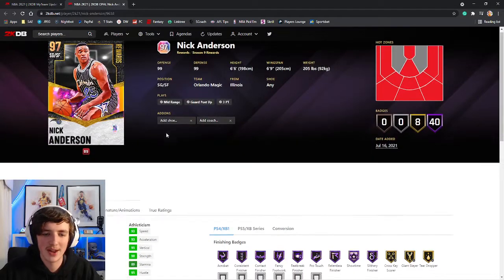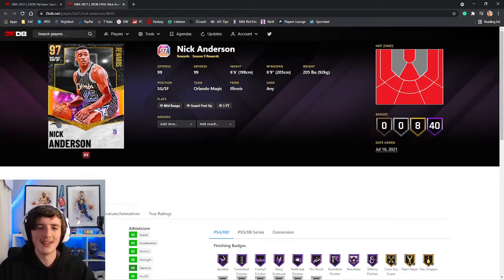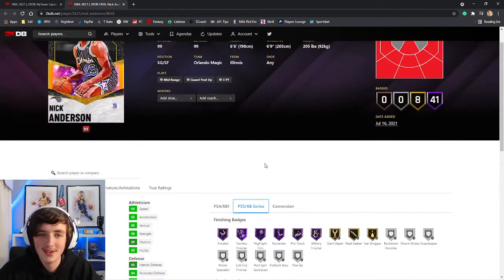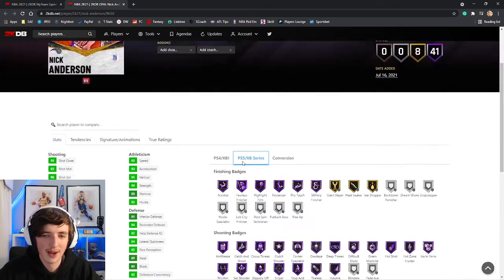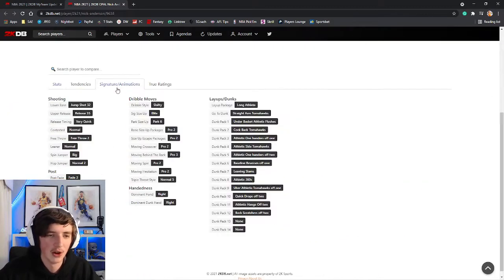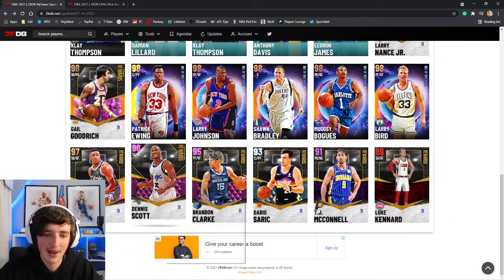Now we're getting to the lower-tiered cards. We've got a Galaxy Opal 97 overall Mr. Nick Anderson. 99 offense, 99 defense, 6'6" with a 6'9" wingspan at the shooting guard position. 96 three ball. A lot of Hall of Fame badges but does not have blinders — this is a rewards card. 41 total badges, not a lot of playmaking badges. He's got jump shot 32 on very quick, which is the same as Rondo — that glitch Rondo jump shot was very, very nice when it came out.